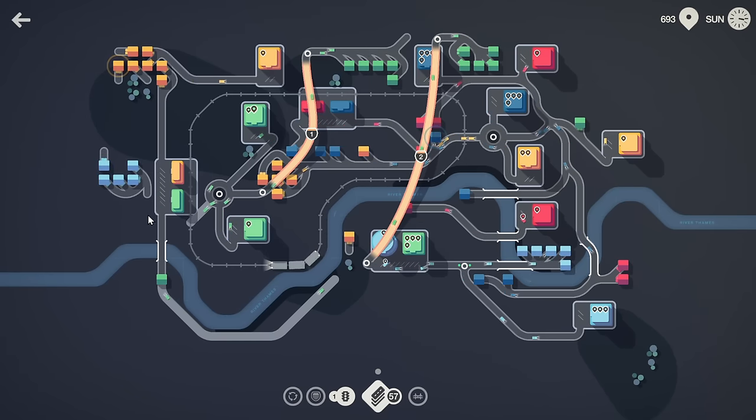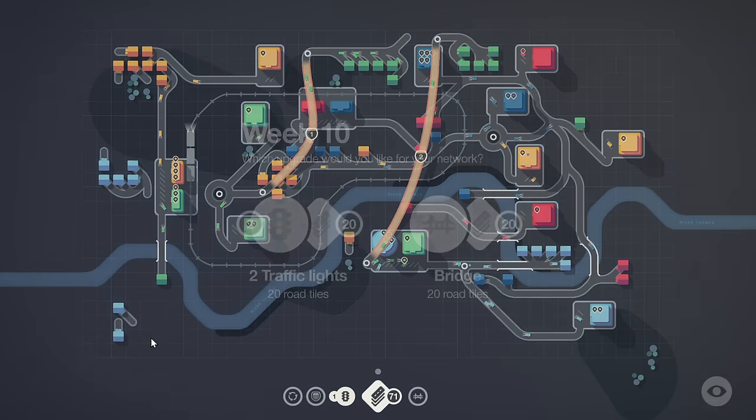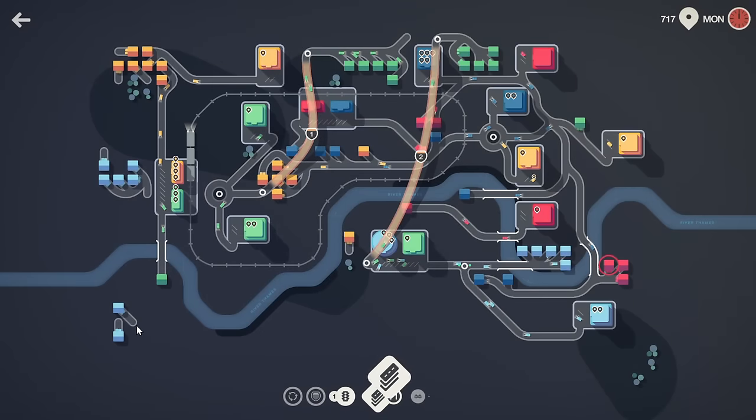Lots of blue on this side but nowhere to take it. Three pips there — let's quickly run a road. There's a bridge, perfect. Got more red spawns there. We have 88 roads so distance is not an issue for us. Something spawned that isn't supposed to spawn like that.